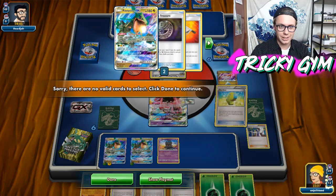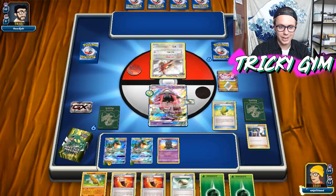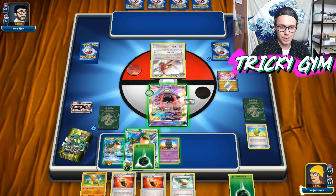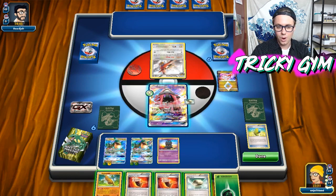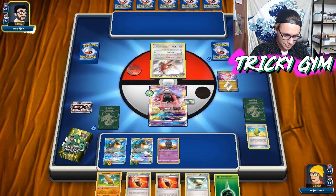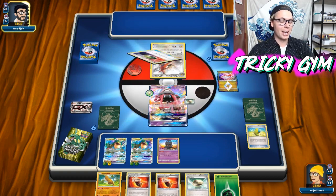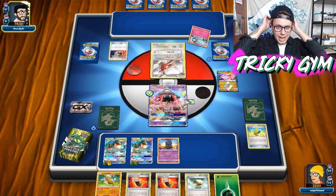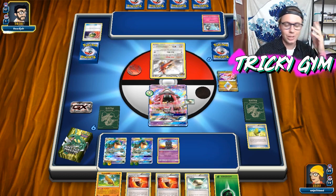Let's try to see if we can hit another Max Elixir here — no, we ain't got it like that. That's fine. We do get to attach for four turns, so we're ending Turn One pretty good here. I kind of got myself into a little bit of a dead hand, and there are a lot of cards you could play in this Rayquaza deck in Expanded that we're not even utilizing right now.